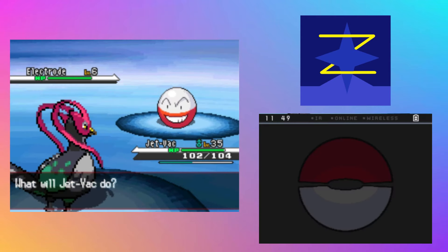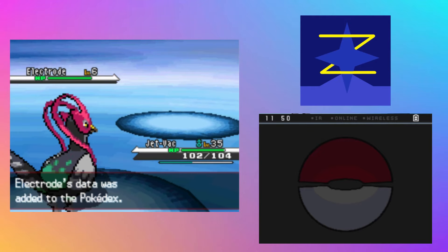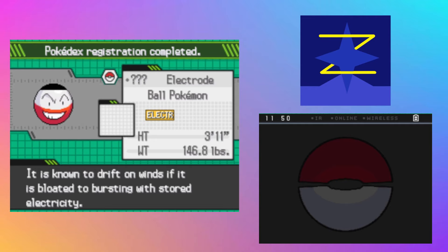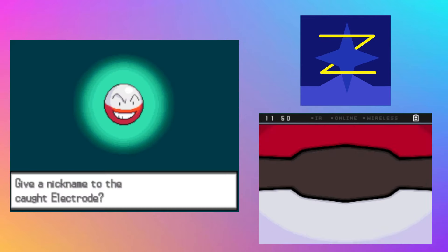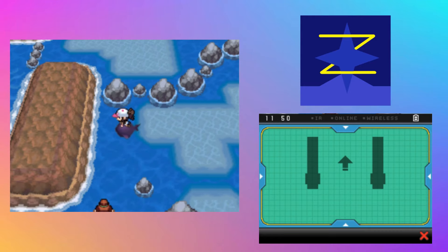I'm just gonna try a Poke Ball now — this should be a 15% chance. Come on. What are we naming you? It's not gonna be a great awesome name. It has to be something that represents just how annoying you are. Something really annoying in games — something that annoys me whenever I play TF2: bots. This is just Bot. And he was accidentally transferred to the graveyard — that's kind of funny.